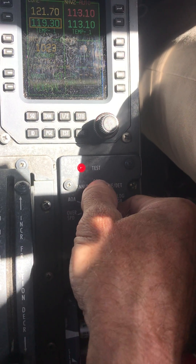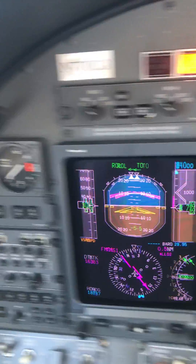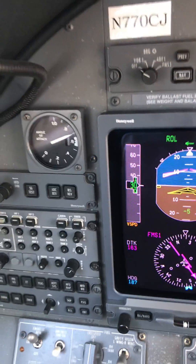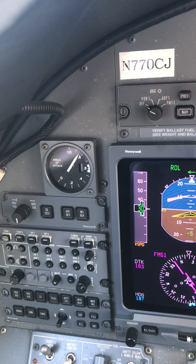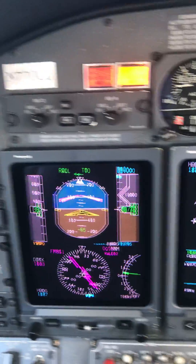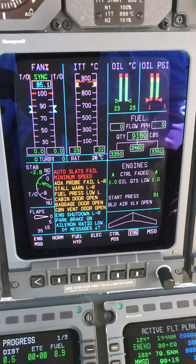Next is the angle of attack — back over here to angle of attack. It's going to sweep through the entire range and we should get the stick shaker. And it's going to come back up. We also get an auto flaps fail and a minimum speed on the CAS.